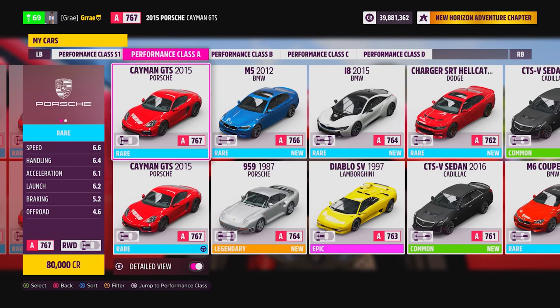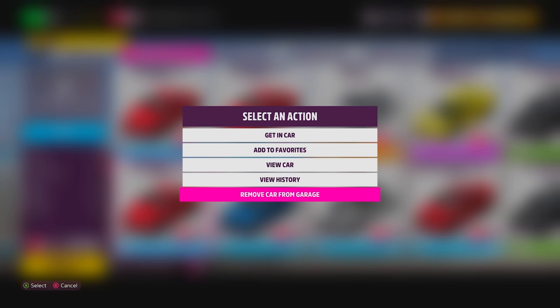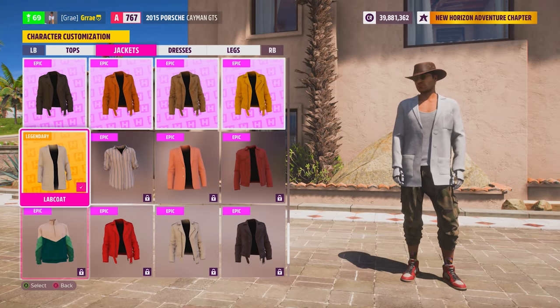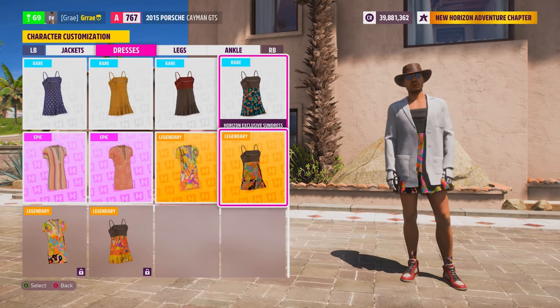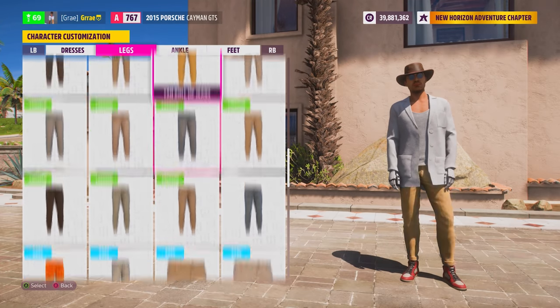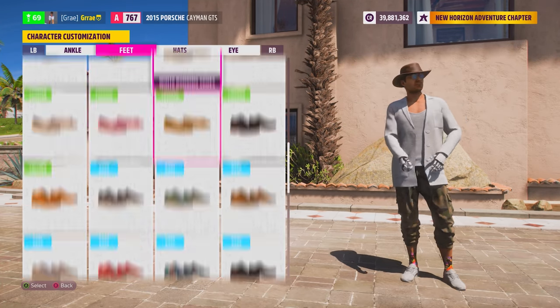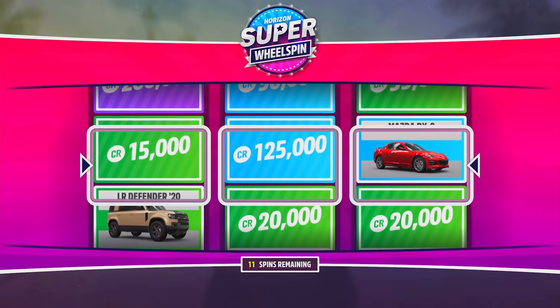Once you've gone through all the cars that say 'New' on them, go back into your garage and remove all those cars. If you'd like to make even more money faster, go to My Festival, then Customize Character, and buy as many clothing items as you can. By buying all available items you remove them from the loot pool in your wheel spins. Then back out of the festival garage, go to My Horizon, and you'll see all of the super wheel spins and wheel spins you just got.